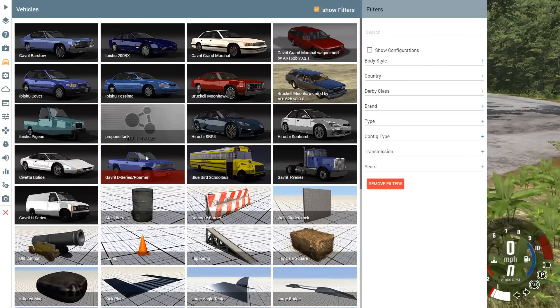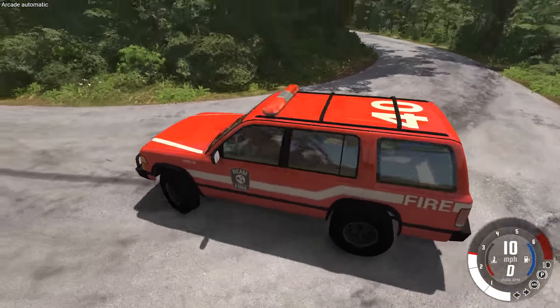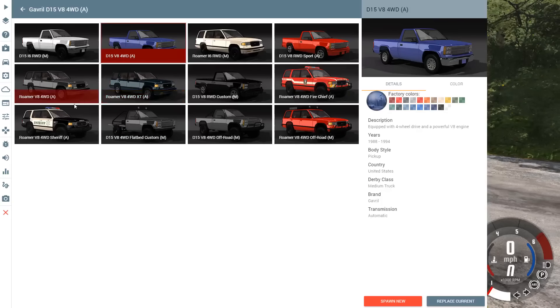The D-Series was just some bug fixes. The Roamer has a new version — the Fire Chief version, with a light bar on top that you can see on the vehicle but doesn't appear to actually emit light. It drives just like any other Roamer. The police version of the Roamer has also been renamed from highway patrol to sheriff.